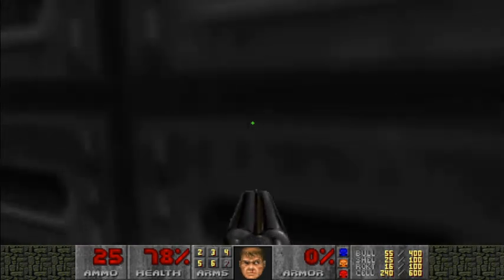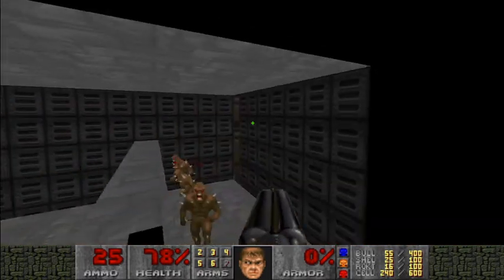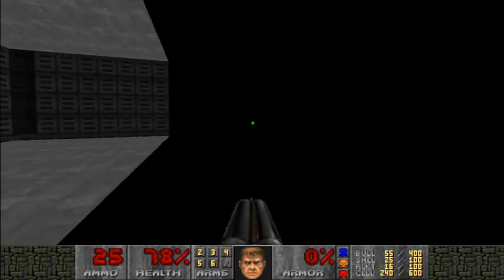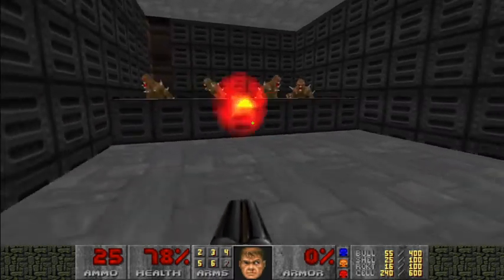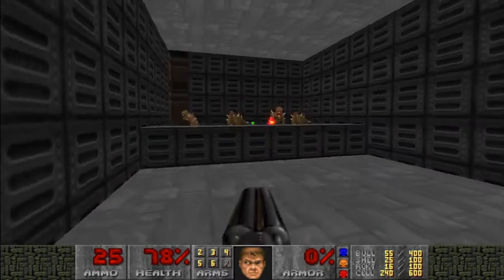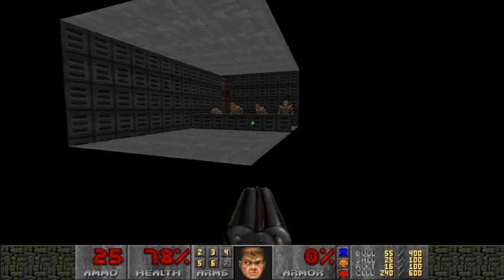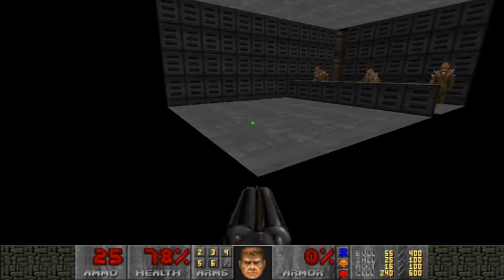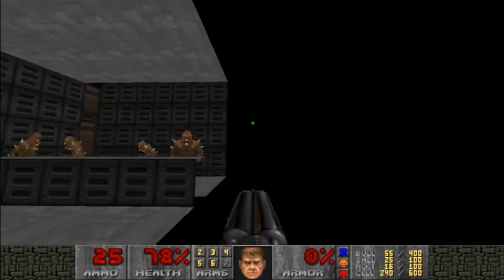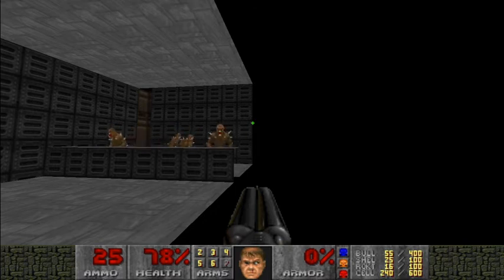Did it get stuck or did it just not open? There's four imps there, and I do hear something else somewhere along these lines. And there's also four imps there. There may have been a switch I forgot to press that lowers these walls which lets these guys through, but I don't know where the switch was. Switches are very unclear — it's very hard to know where there's a switch and where there isn't, because they camouflage.